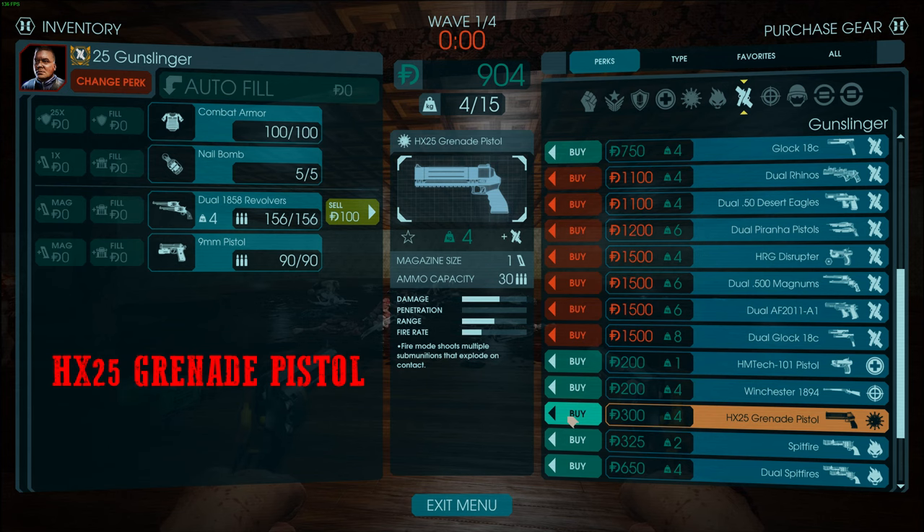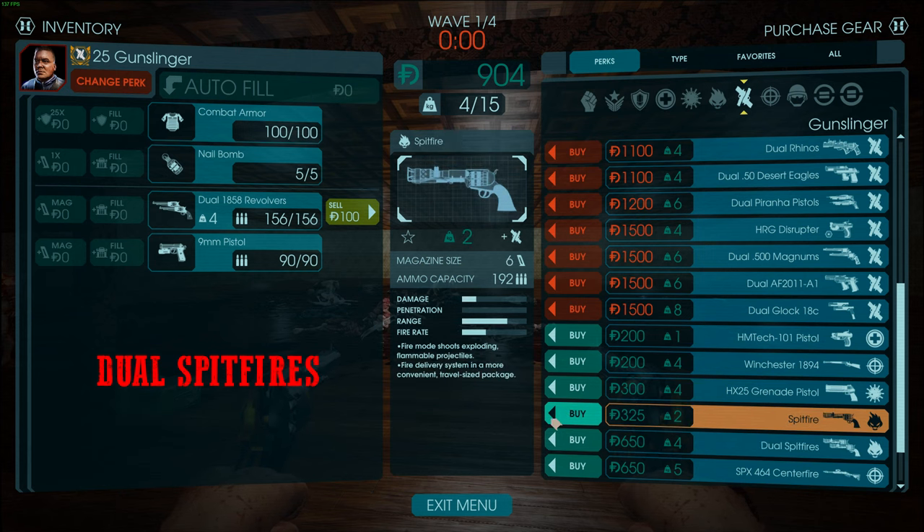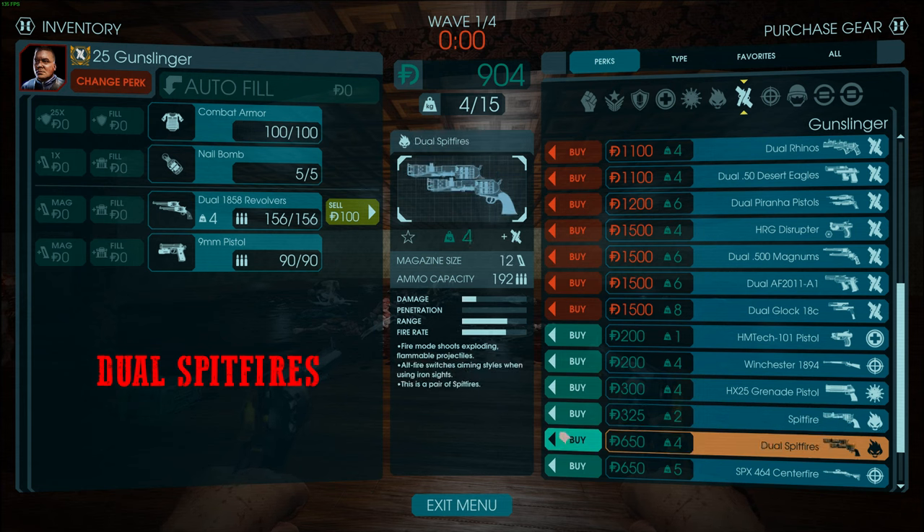The HX25 is a Demo gun — don't use it on Gunslinger, it goes against the design of the class. Same with the Spitfires. Firebugs and Demos in general are your enemy as Gunslinger because chaos perks mess with your aim. The stumble effect from fire makes headshots significantly harder. Only use Spitfires if you just want to go crazy and spam — otherwise they're not good for headshots and you should never really use them.